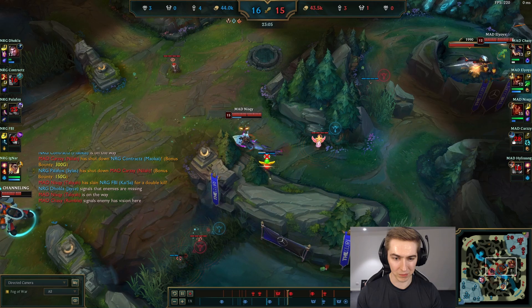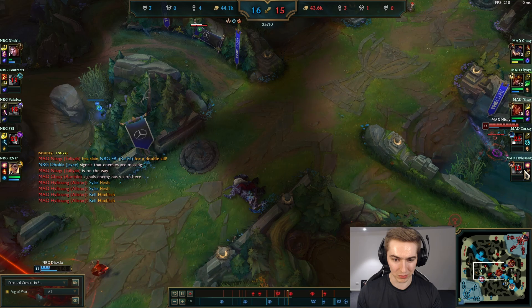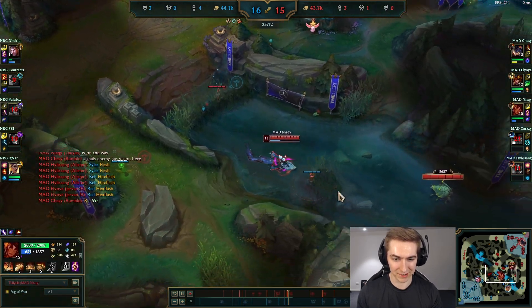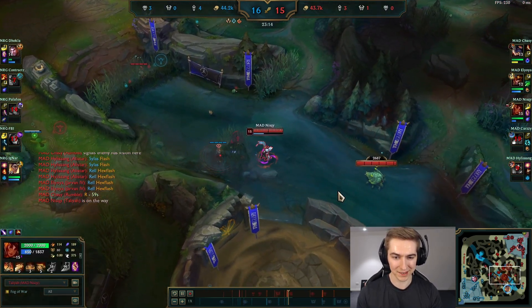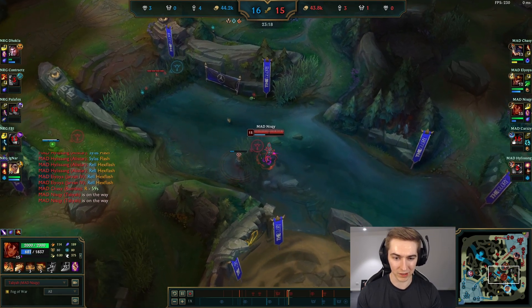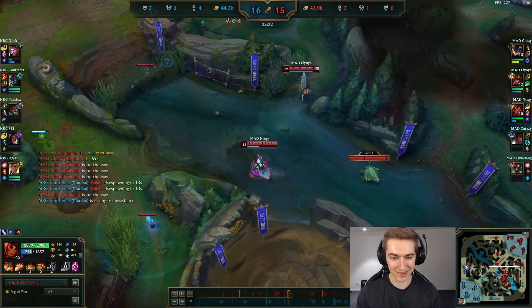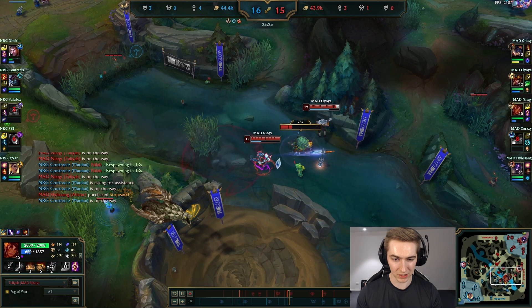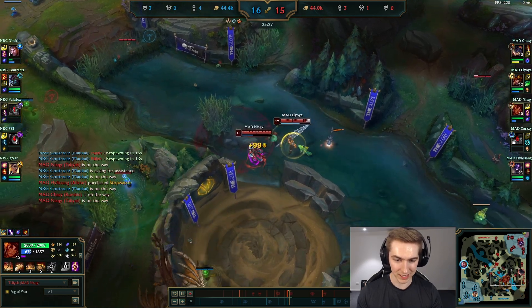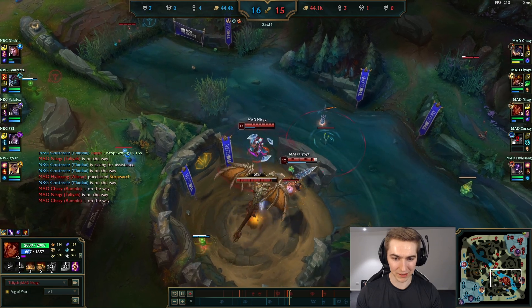Now that they've used their Baron, they've essentially only gotten a single mid tower. If you saw the two JDG games, for two Barons they got two nexuses — which is a lot better. To be fair, they were more ahead than their opponents, but they're also versus better opponents. I guarantee if JDG was on the red team, even if down 3k gold, they probably would have gotten a lot more than a single mid tower — purely based on their knowledge and macro of how to use Baron effectively.